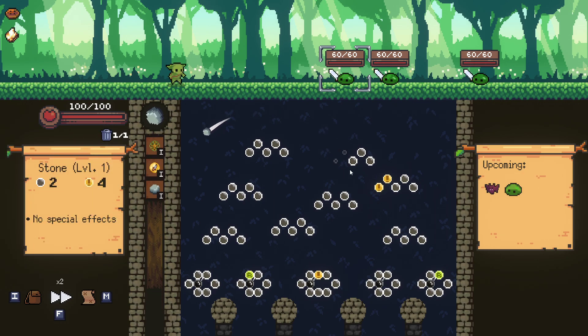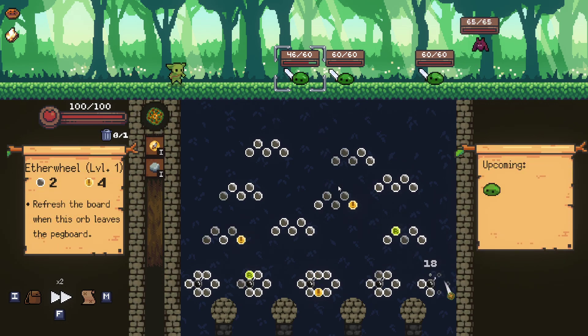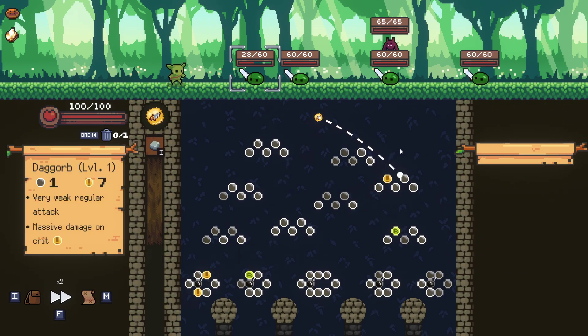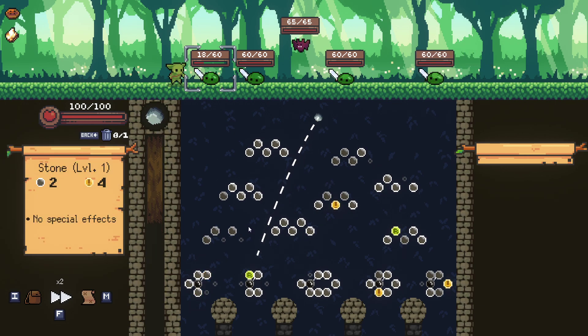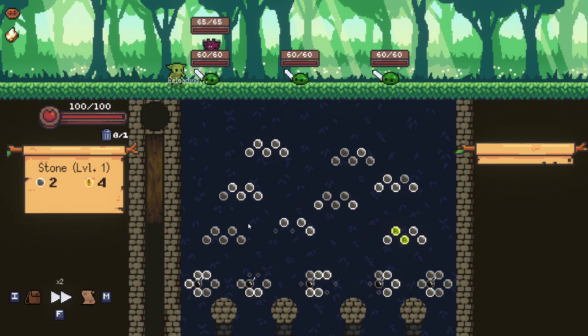Skip that one. The ether wheel is cool — it's nice that it refreshes the board right after you throw it — but I just don't think it's that great of an orb. As you can tell, we are struggling a little bit here.